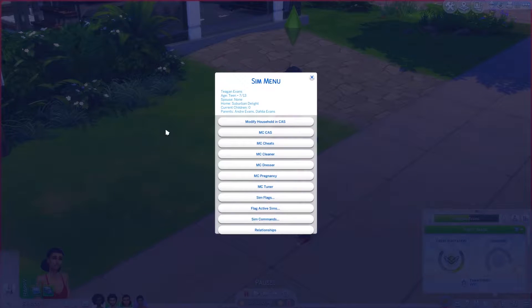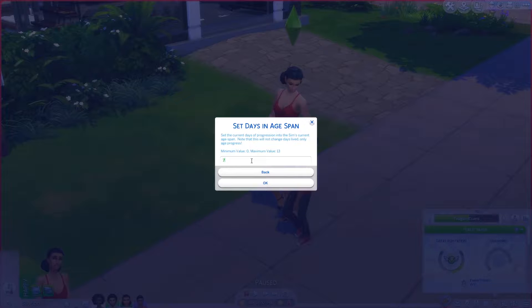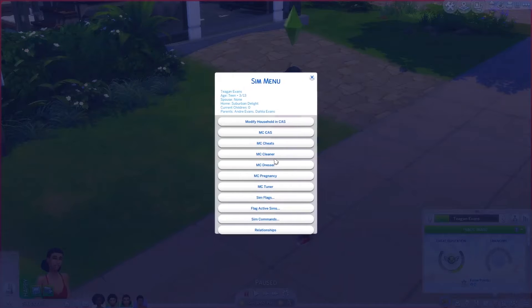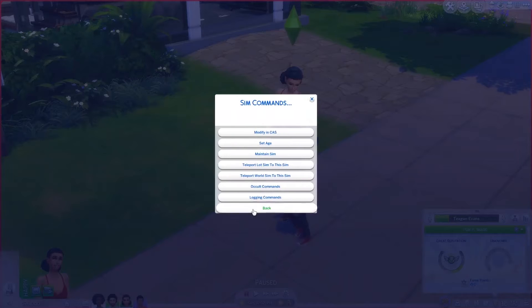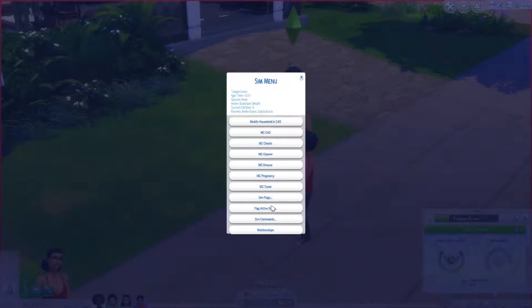You can add flags so a sim won't age, or freeze their motives so they stay the same. There's a set age option I use a lot — you can set how many days they have in their current age span. So if a sim's about to age into an elder and you want them to live a bit longer as an adult, you just go in and cheat that. It's so helpful.